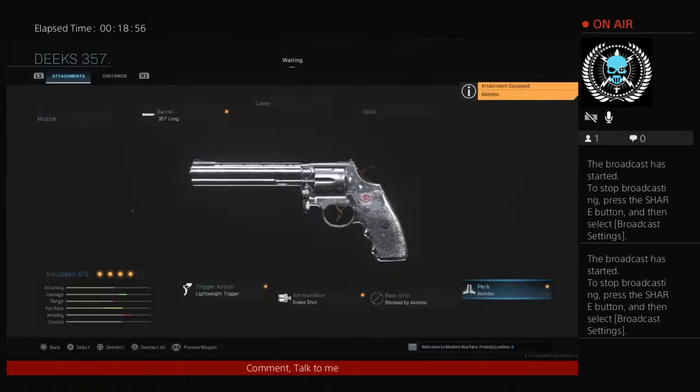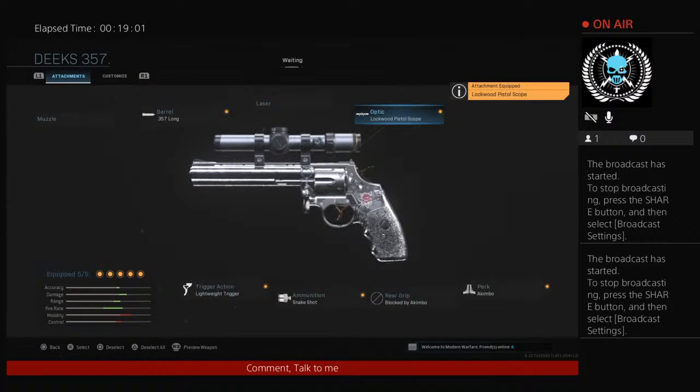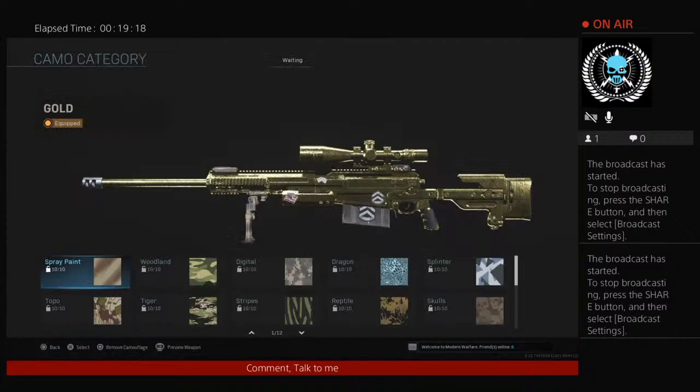I can do optics. Oh my god, this is broken. Jesse is losing his mind. This is — I'm going to put Lockwood scopes on these, with Stinkshot. This is going to be so stupid. This is Unicum, this is absolutely Unicum.